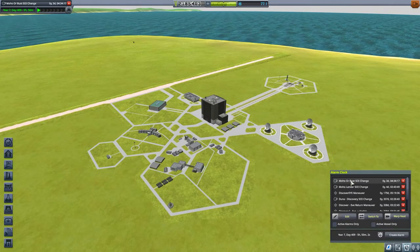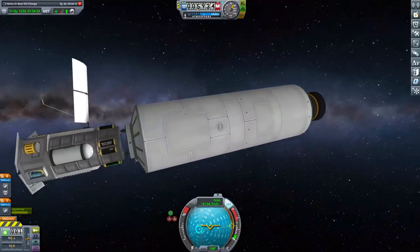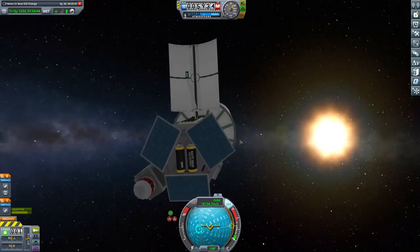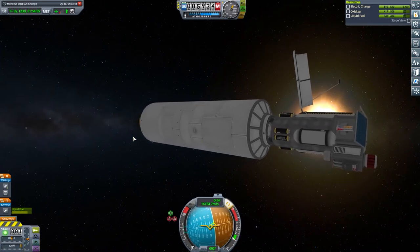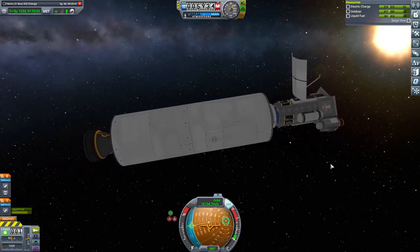So we're going to finally go back to our Moho or Bust missions - finally. It feels like forever; it's probably about 15 days or something like that in Earth time since we set them off. This is the one - does it have landing legs? I think it's just designed to drop. This one has the solar panels there but it is facing the wrong way, so we need to turn it around before it dies. Let's rotate it around - there we go, we've got electric charge. Good.